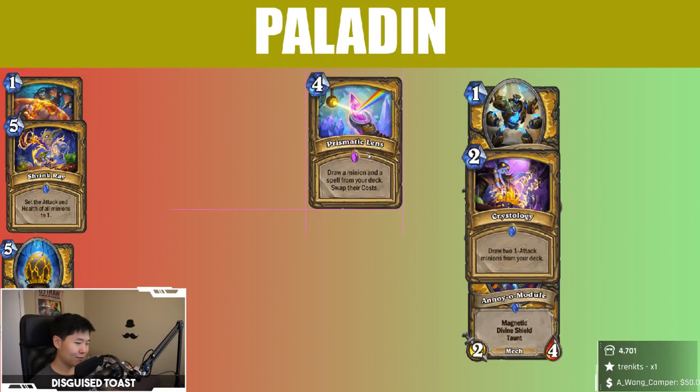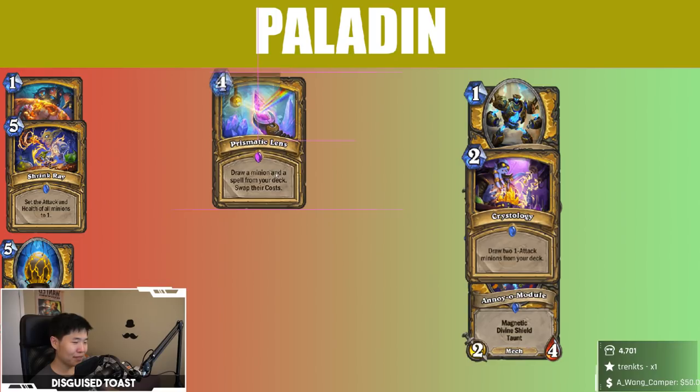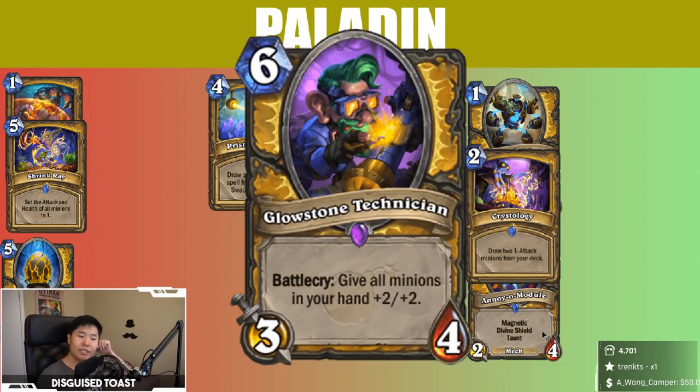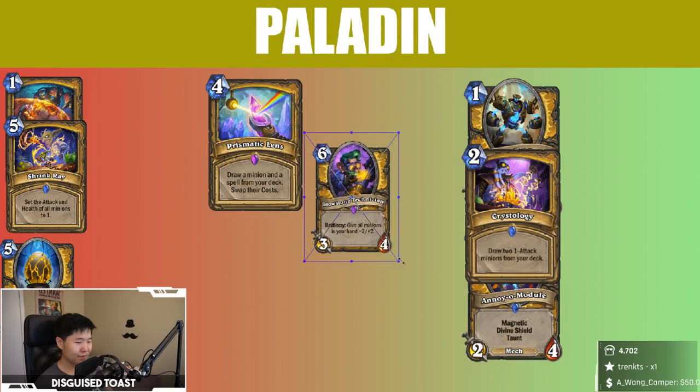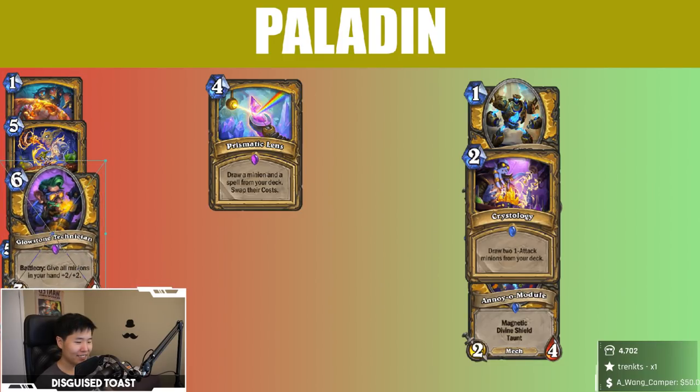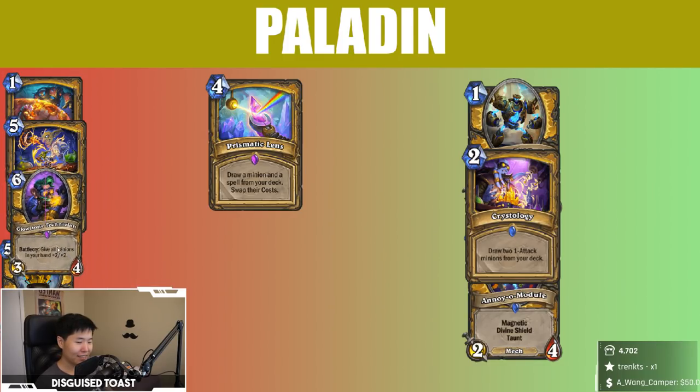I'm going to slide this in right in the middle — it's a bit below average. Glowstone Technician: Battlecry, give all minions in your hand +2/+2. Looks like the Grimy Goons are back, boys — and they're worse than ever. Arena OP? Yeah, Arena will be OP. Constructed? That's poo-poo.